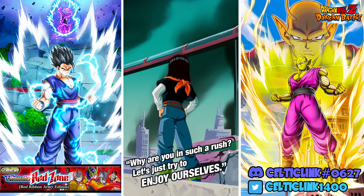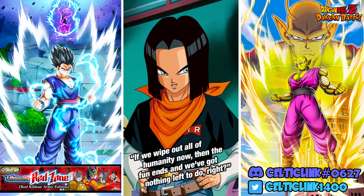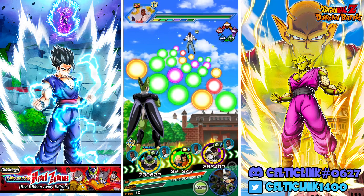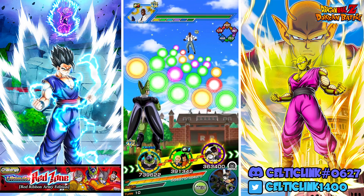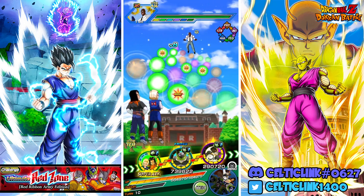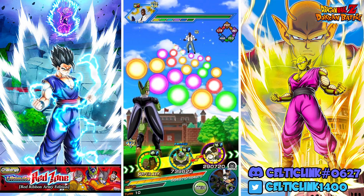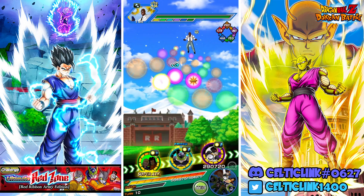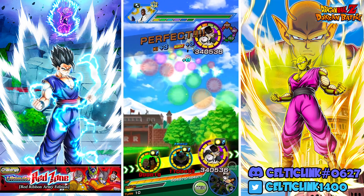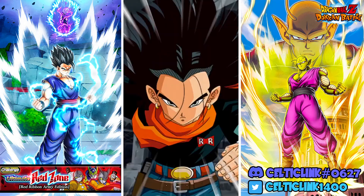Let's just try to enjoy ourselves. If we wipe out all of humanity now then the fun ends and we've got nothing left to do, right? He is AGL and we have the androids on rotation, so this is actually kind of nice for us. Let's grab that and then grab that — a fitting end, having the androids take him down.